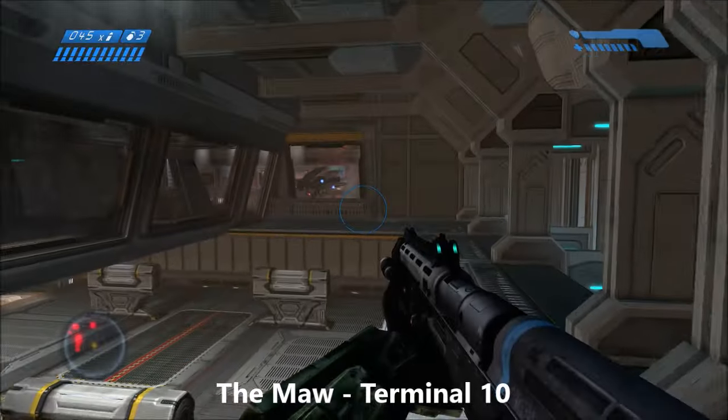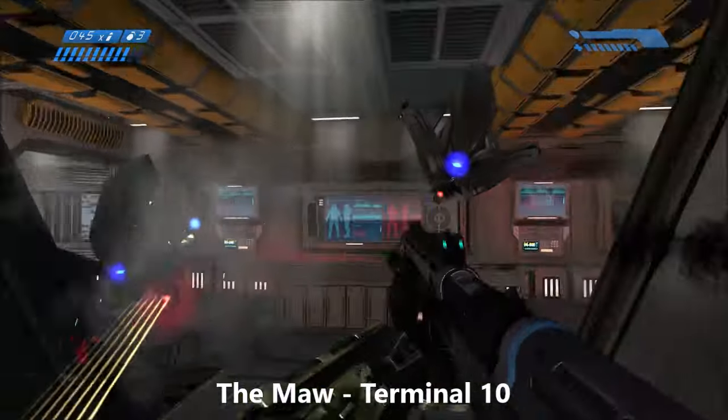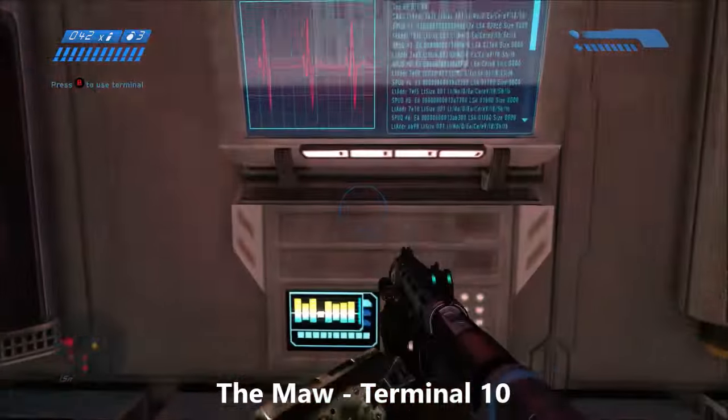And we're on the home stretch now in the Maw. You'll find terminal number 10 just to the right as you pass by these sentinels. Just over to the right — the pathway that you take to continue on is over to the left.